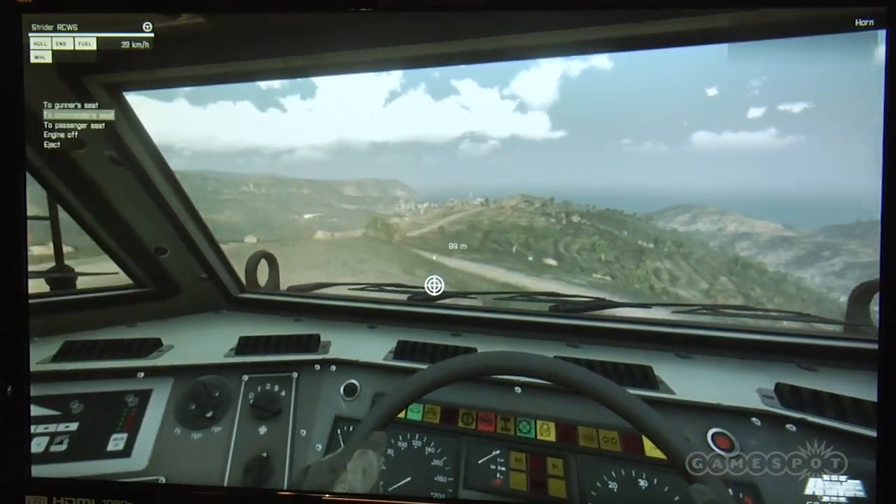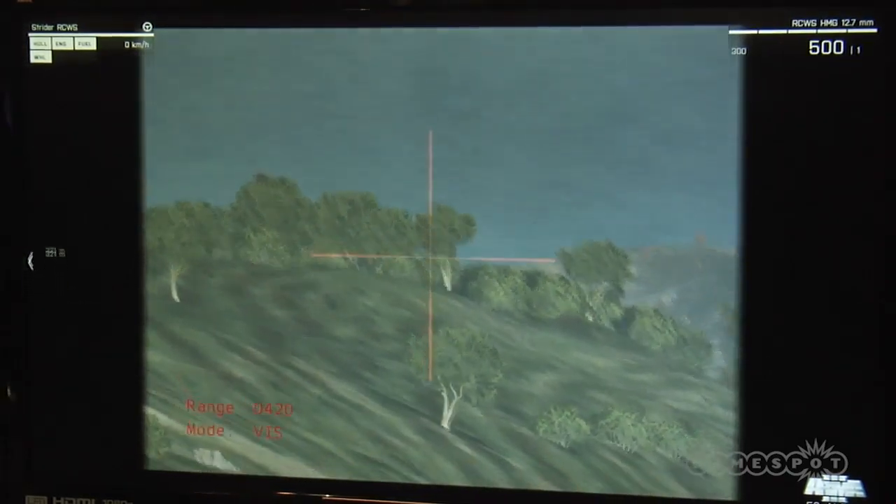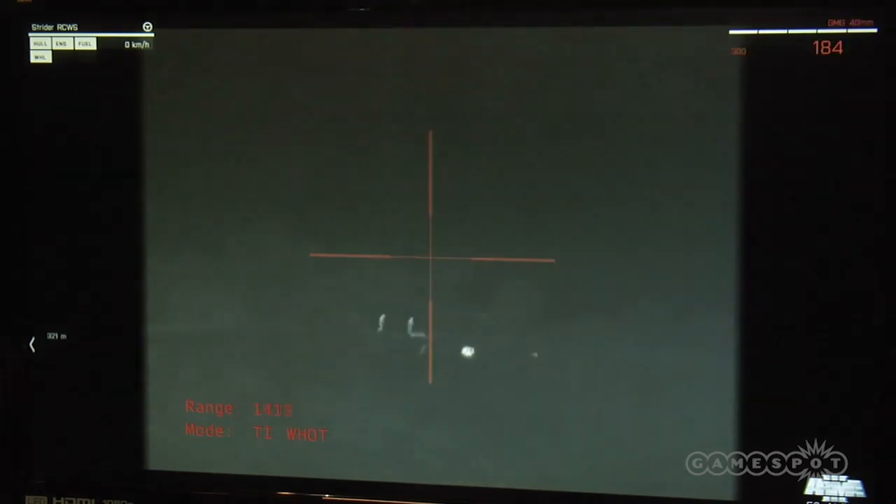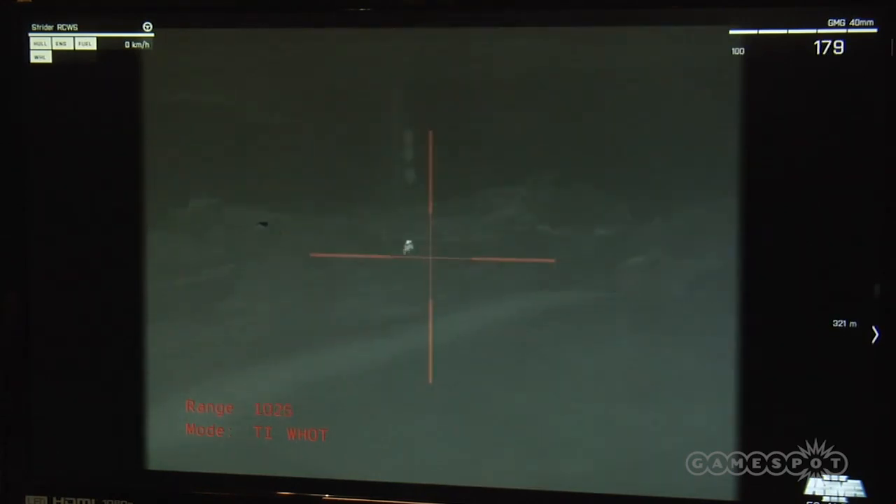We've got some enemies rolling up. We'll pick a perfect firing position and switch into optics. Maybe we can switch into thermal imaging mode. We added thermal imaging in Operation Arrowhead, but for a lot of players who stopped at ArmA 2, this will be a brand new feature. Things that have heat in the world are displayed as white. As a weapon fires it'll heat up and become more white and visible.